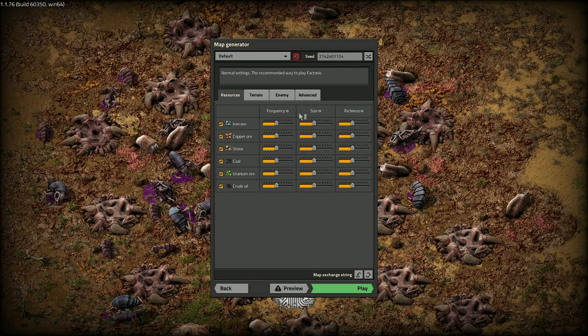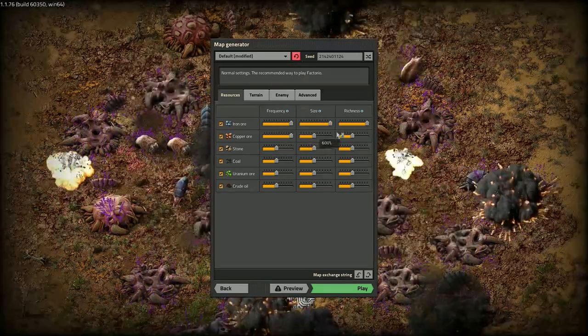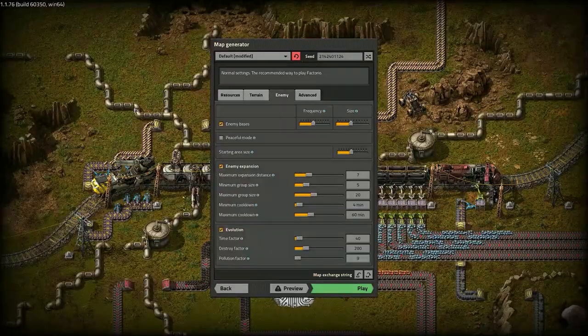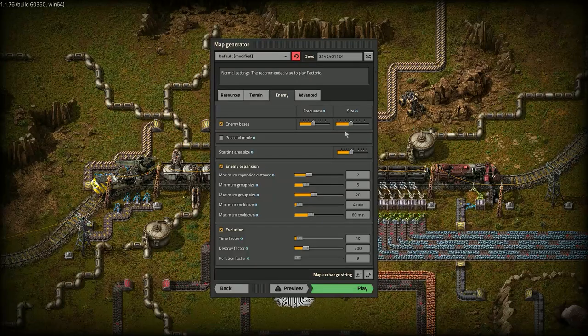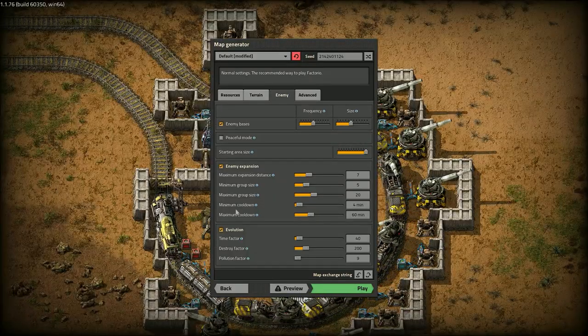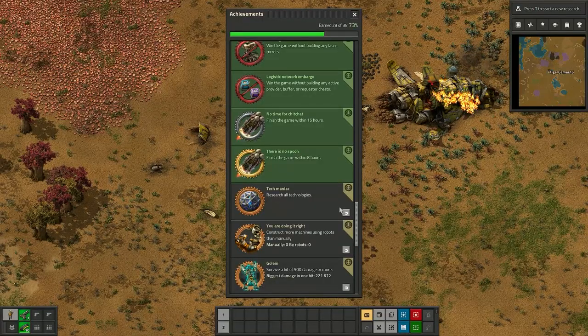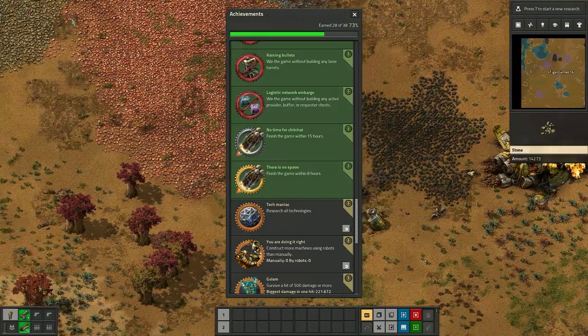One thing that can help with the Spoon achievement is setting all the ores and richness to 600%. The only thing that can deactivate the achievement is setting the frequency and size of bases below 100%. But you can give yourself 600% stone, so you'll never see them. One good thing to do is magnetize the achievement so it appears on top of the corner, like that.